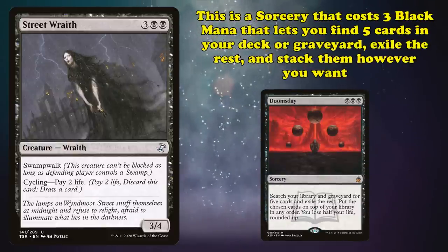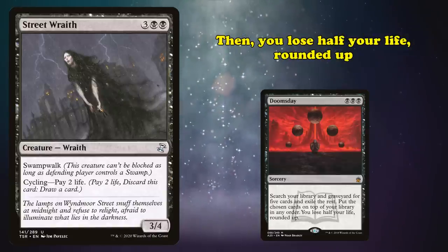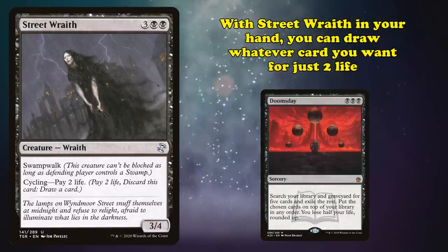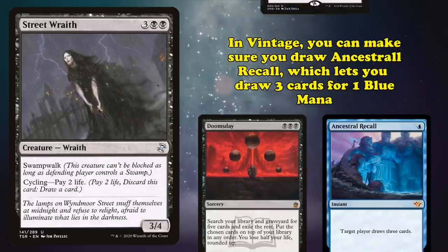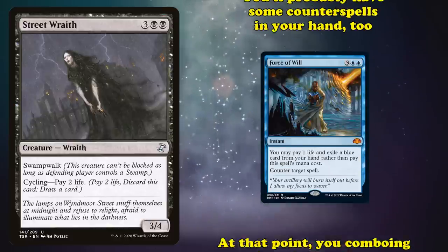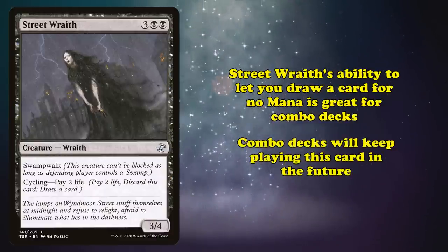One more example is Doomsday decks in Legacy and Vintage. Doomsday is a sorcery that costs 3 black mana and lets you search your library and graveyard for 5 cards, exile all other cards, and stack those 5 cards on top of your deck, then you lose half your life rounded up. If you have a Street Wraith in hand, you can draw whatever card you want by paying 2 life. And if you're playing Vintage, where the Power 9 are legal, you can make sure you draw Ancestral Recall — a card that lets you draw 3 cards for 1 blue mana — making it essentially a Demonic Tutor for 3 cards. At that point, comboing off and winning the game is a foregone conclusion. Street Wraith's ability to let you draw a card for 0 mana right away is inherently powerful, and more combo decks will use it in the future.